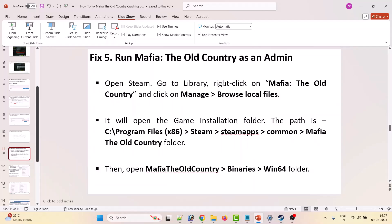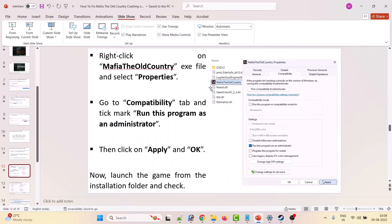Fifth solution: run Mafia The Old Country as an administrator. Open Steam, go to Library, right-click on the game, click Manage, then Browse Local Files. Navigate to C:\Program Files (x86)\Steam\steamapps\common\Mafia The Old Country\Binaries\Win64, right-click on the Mafia The Old Country .exe file, select Properties, go to the Compatibility tab, and tick 'Run this program as an administrator'. Hit Apply, then OK, and launch the game from the installation folder.